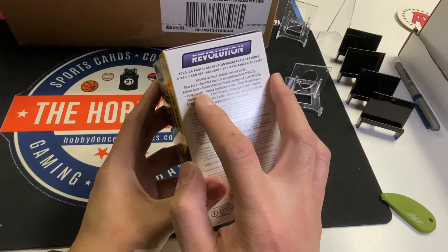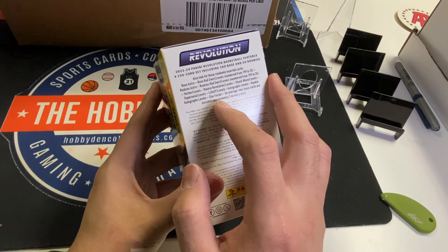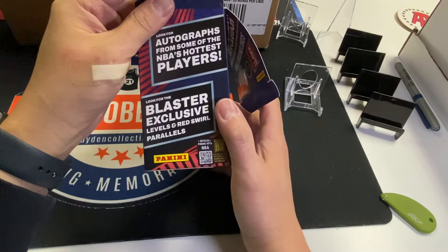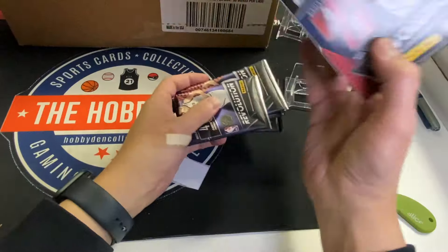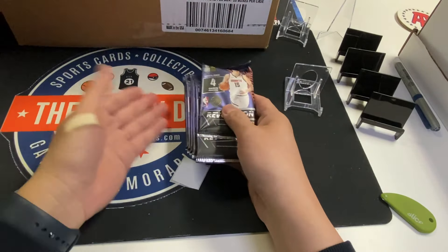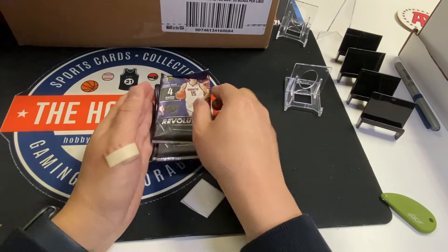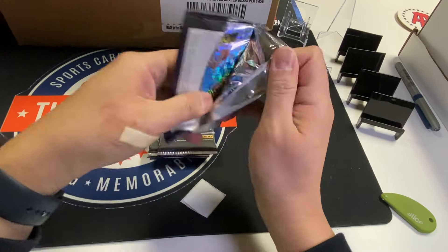The inserts include Vortex, Rookie Revolution, Shockwave, Supernova, Autographs, and Star Factor which is going to be like a case hit — pretty cool looking die-cut star cards. That's the biggest difference. It's worth it to get hobby just because of the bigger card variety. Anywhere from 7 to 10 of these will equal a hobby box, so we'll see if that's worth it. Would you rather have 7 to 10 of these or one hobby box?